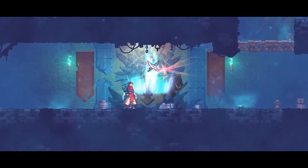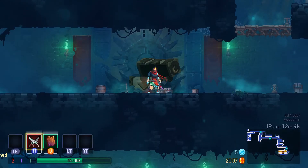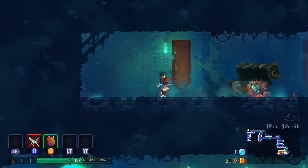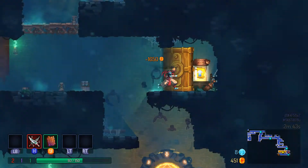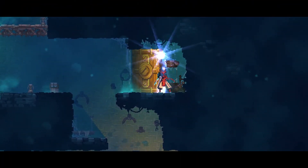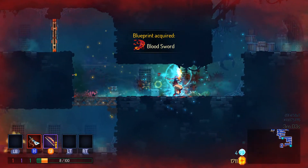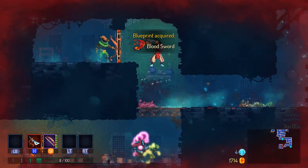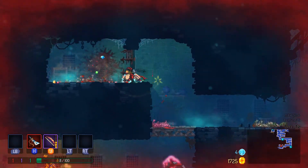Once players gain control of the prisoner, a timer starts counting the seconds until entire routes through the game are locked off. It's similar to Nuclear Throne's hidden paths in that rushing towards them is well a rush, but they can often lead you to be underprepared for what awaits. It's a baked-in difficulty curve that speedrunners and high-level players will get a lot of mileage out of.